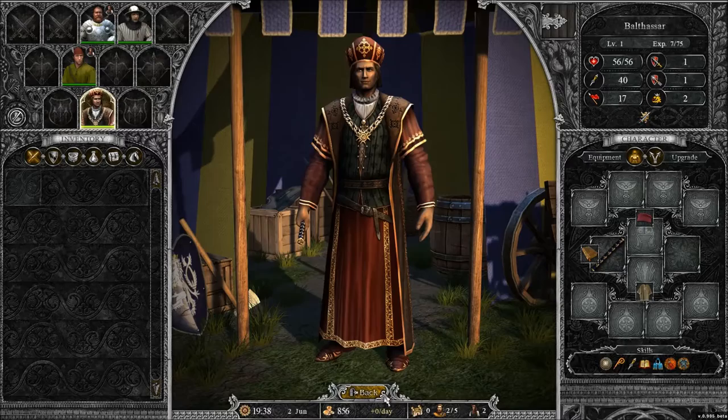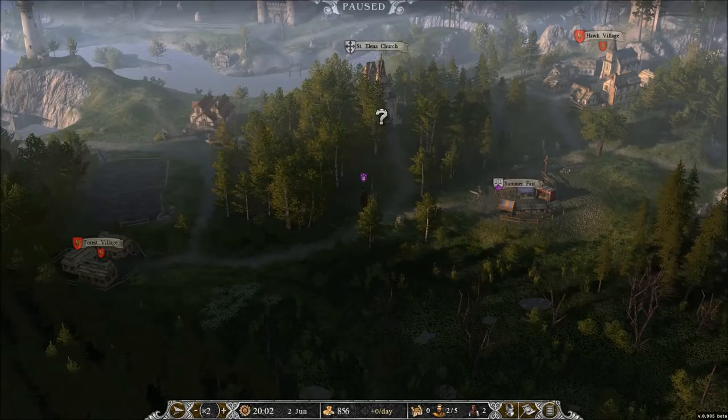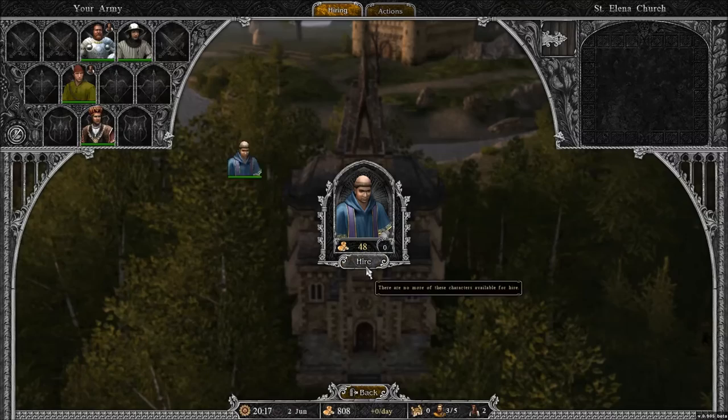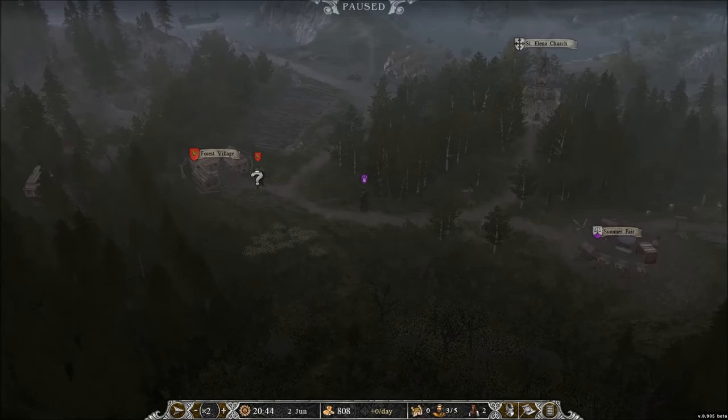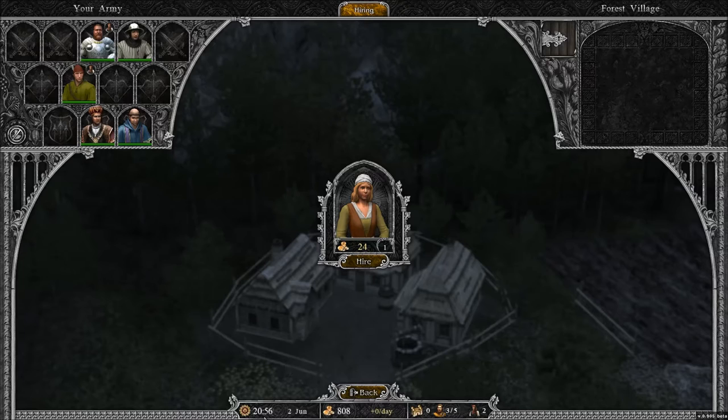We'll get into more combat and find better loot as we go. Let's go hire the priest. The priest basically buffs people — he's a support buff type of character and works quite well. On the way to the forest village, there is a day and night cycle — as you can see it's almost 9 o'clock and getting dark outside.